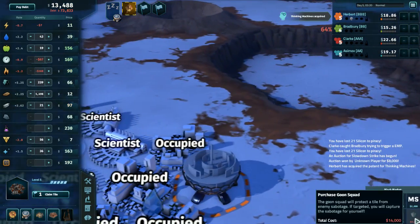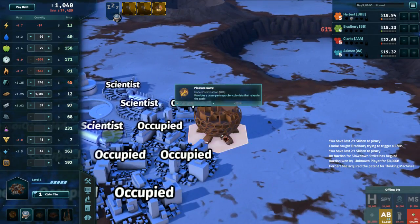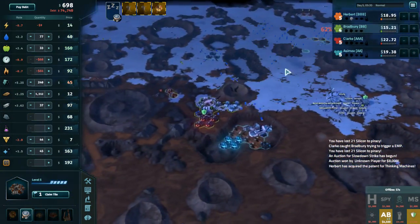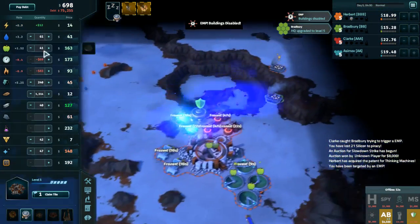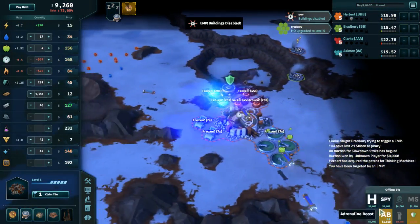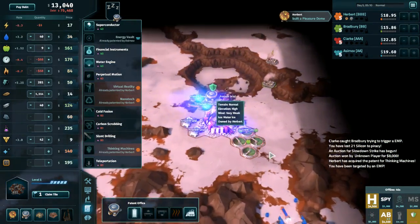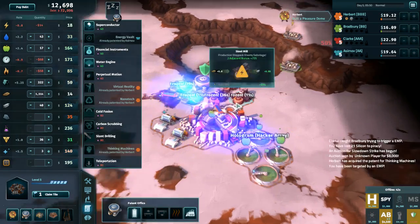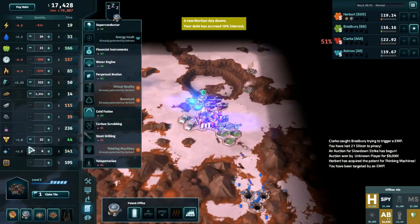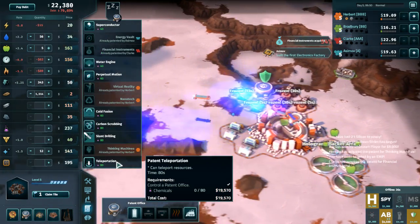Oh no, the Goon Squad went up in price. Thank you. Bradbury's sitting on an awful lot of cash but likely looking to upgrade with it — I'm not overly concerned. We are getting some freezes going on but that's okay. I'm just going to random hologram that tile. Now it looks like a Hacker Ray, I'm fine with that. Oh, silicon jumped up in price again — that was a little unexpected.